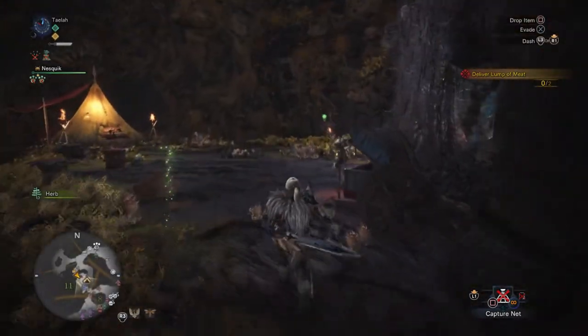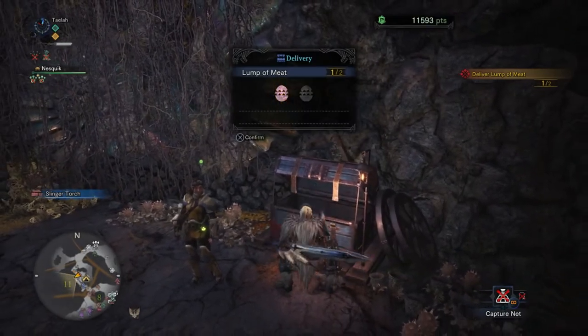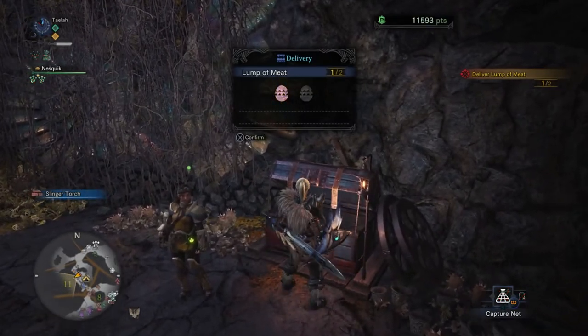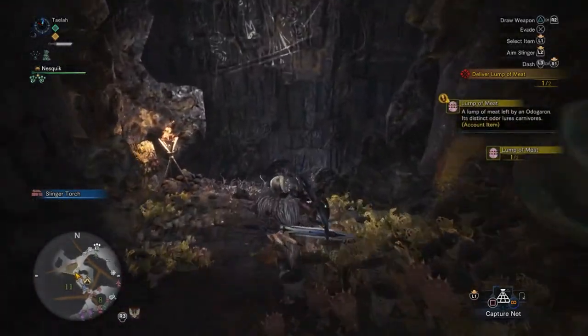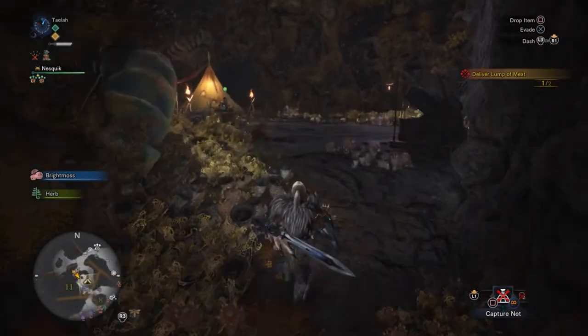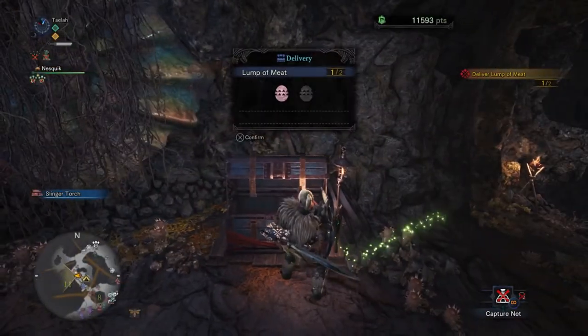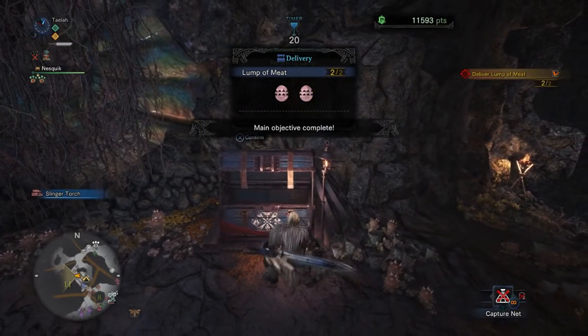You'll drop the item in the box using the X button if you're on PS4, or A button on Xbox One. And once you've turned that in, you'll want to run and grab the second one — rinse, repeat — and then we're back up here to turn that in.